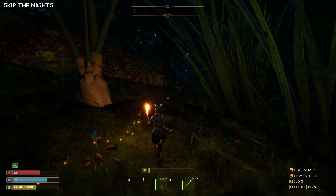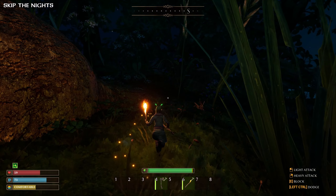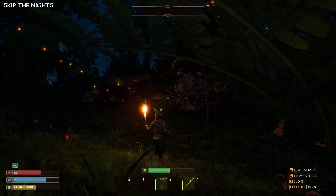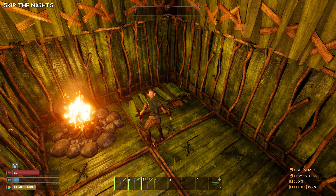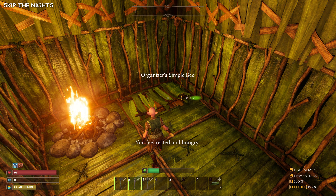Nights can be scary for fledgling smallfolk — it's dark, most creatures are more aggressive, and who knows what else is lurking out there. If you prefer daytime, at least until you feel a bit more adventurous, you can easily skip nighttime. Simply interact with your bed and it will let you sleep through the nights. There's one limitation though: if you play on a server with others, all players need to sleep at the same time for it to work, so on a server with 10 people, this might not be an option.